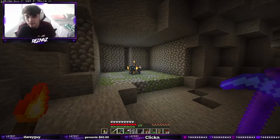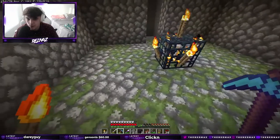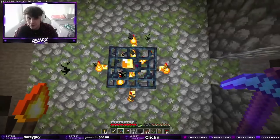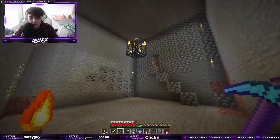So when you're making an XP farm, the first thing you want to do is clear out a nine by nine area — that's four blocks on each side of the spawner, not including the block that the spawner is sitting on, up and down. Once you've got your nine by nine room filled out, you're good to move on.